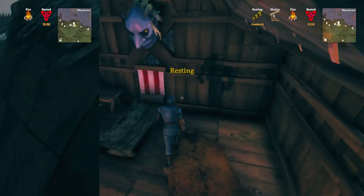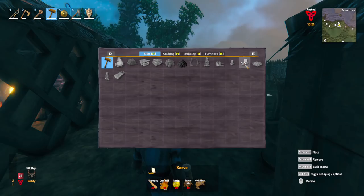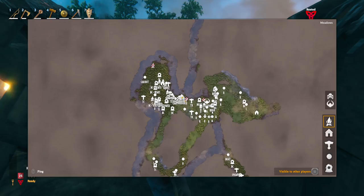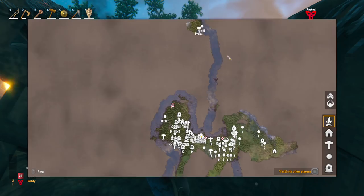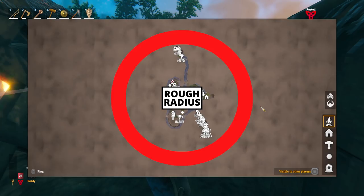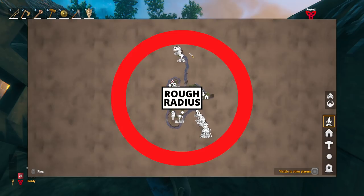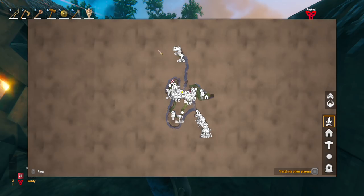Now let's talk about finding a swamp. You'll need to make a karve, which requires 80 bronze nails, 30 fine wood, 10 deer hide, and 20 resin. In terms of where to go, I sailed off in a pretty straight direction and got lucky finding a swamp. What I recommend is sailing out a certain radius from your starter island and then circling it in search of a swamp, so you find one as close to your base as possible.